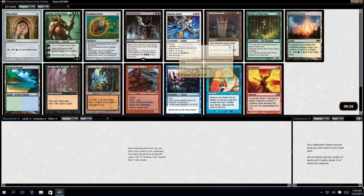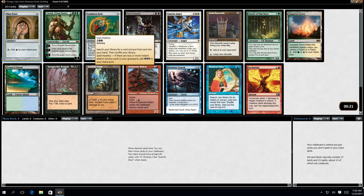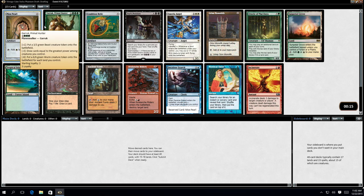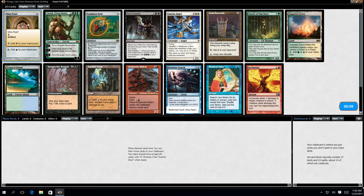Grim Monolith - Artifact, mana ramp. Oracle of Moldova is very good. I think basically all of these cards are very good. The cube tends not to have bad cards in it. But yeah, I'll start with the Mox Pearl. Probably not going to be white, but you tend not to be able to turn down the Moxen.